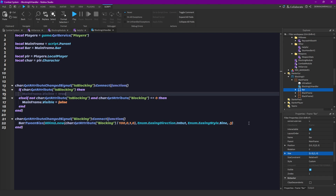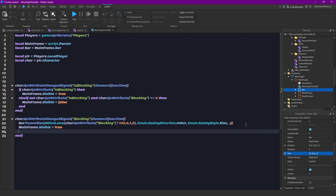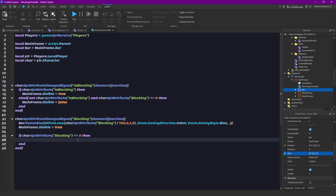We also want to set the mainframe visible to true. But if character.GetAttribute('Blocking') equals to zero, then we want to set the mainframe to false.